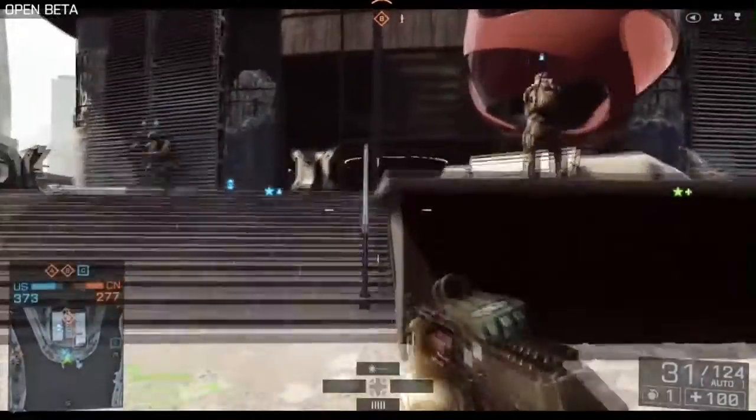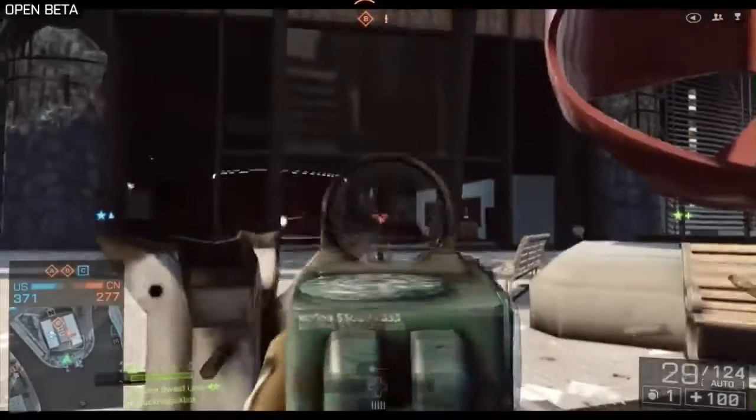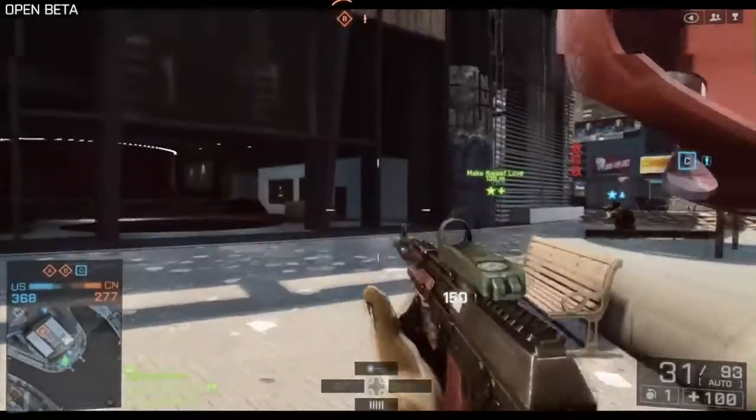It doesn't look like there's an enemy here though so let's see if we can just take him out. Now at this sort of range you definitely want to be burst firing your assault rifle. If you're going full auto then the recoil is going to kick up and you'll be all over the place.